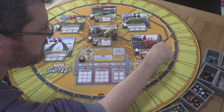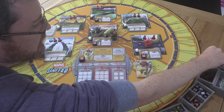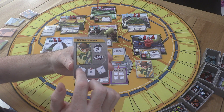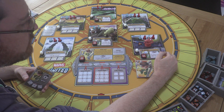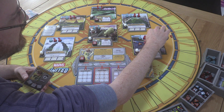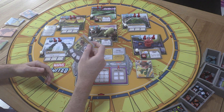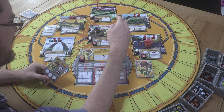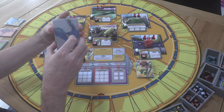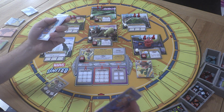Coming around the rest of the villain turn: Mysterio BAMs, dealing damage to a hero in his location, and adds a civilian and a thug to his location. I'm uncertain about whether civilians or thugs go down first per the normal rules, but we'll play it as stated. Vulture's BAM deals damage to one hero and then moves him clockwise to the first location without a threat.